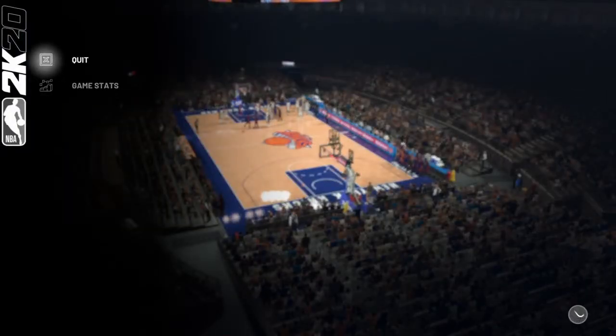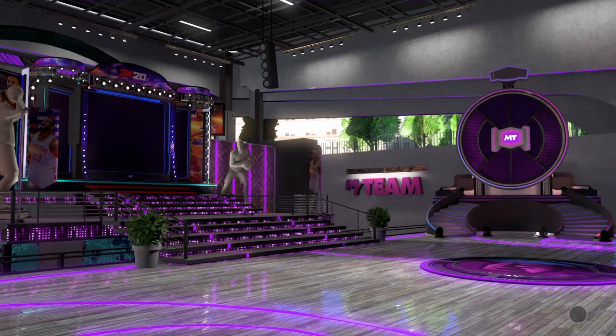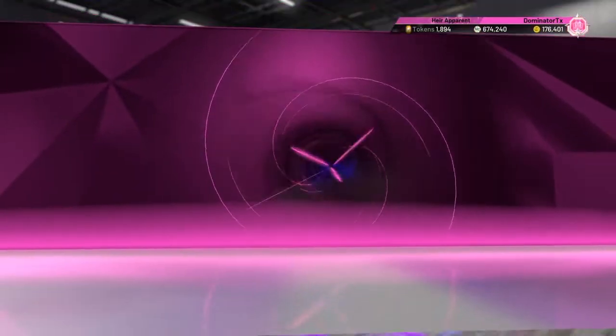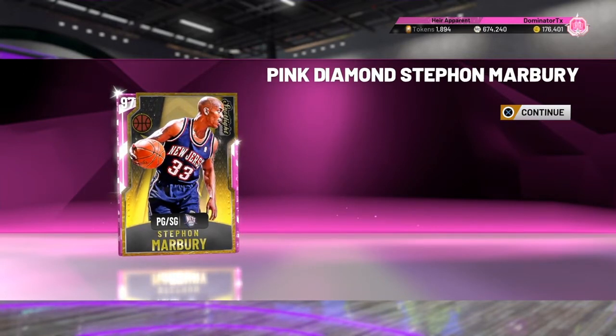Yesterday was a huge day in terms of 2K — they released so much good stuff. Three new Galaxy Opals, and they upgraded my Scotty Pippen from pink diamond to Galaxy Opal with tons more badges. I think 13 more Hall of Fame badges. Isaiah Thomas went from like 19 Hall of Fame badges to 36 Hall of Fame badges, so really good day yesterday.